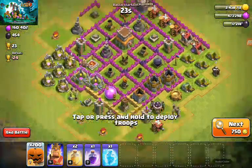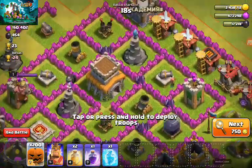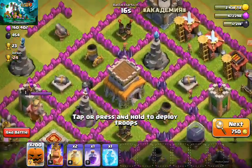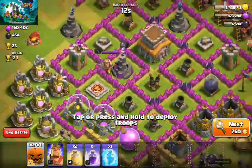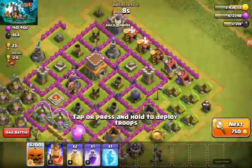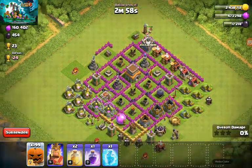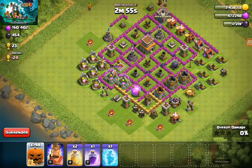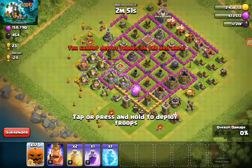We're going to attack this base — it's got lots of loot and the town hall is pretty close to the edge. We've got a level one barbarian king and the dark elixir storage there. The clan castle has nothing in it, so I'm going to spread them all around the outside.